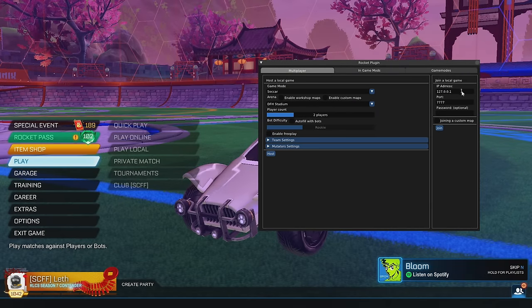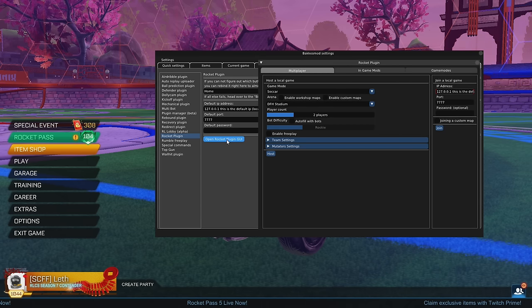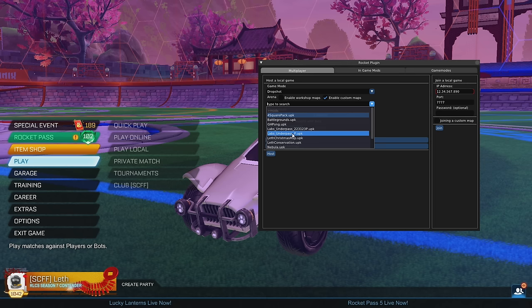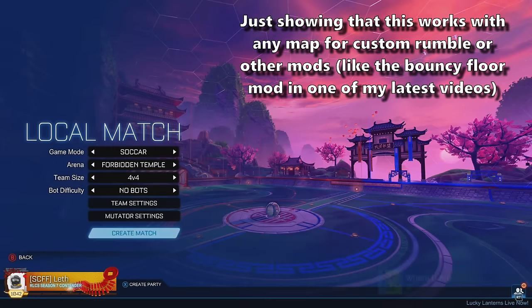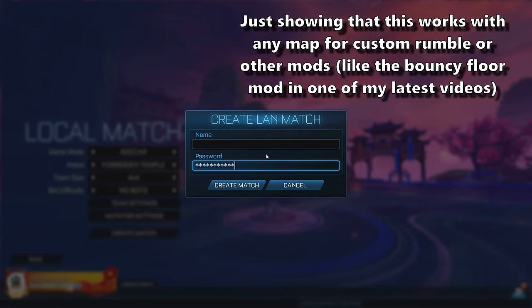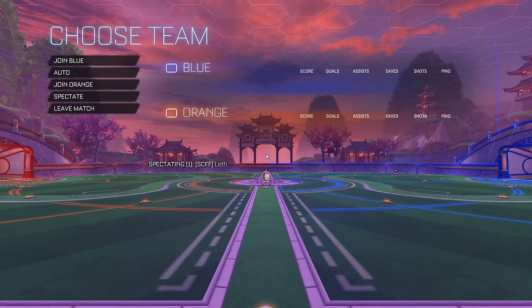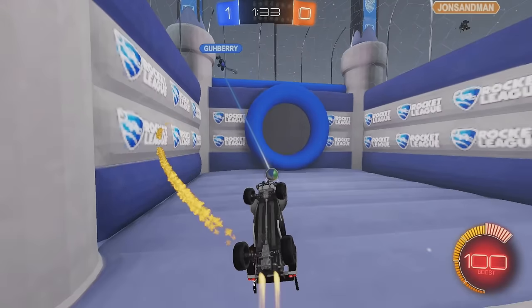To host using BakkesMod, press Home to open the Rocket Plugin GUI. If that doesn't open, press F2, go to the Plugins tab on the far right, find Rocket Plugin in the list, and hit Open GUI. To open a custom map, hit Enable Custom Maps and click labs_underpass_p. You can change mutator settings from there. When running a local match, make sure there's no name or no password — if there's a name and password, people can't connect. To join, copy the host's IPv4 address or public IP into the Join Local Match field in the Rocket Plugin, keep the port as 7777, and you're good to go.